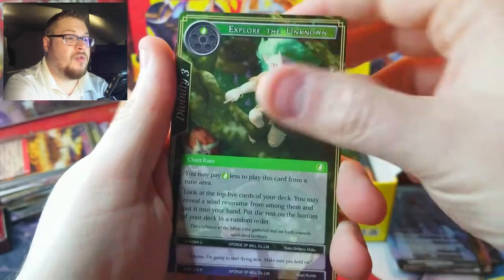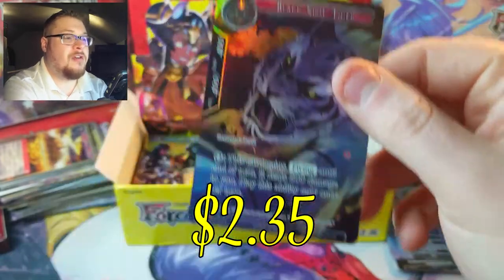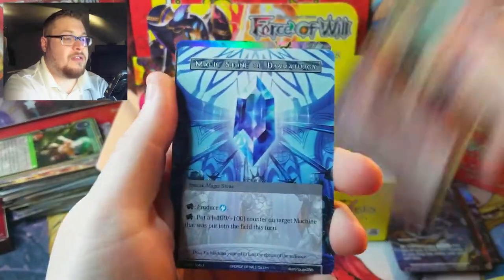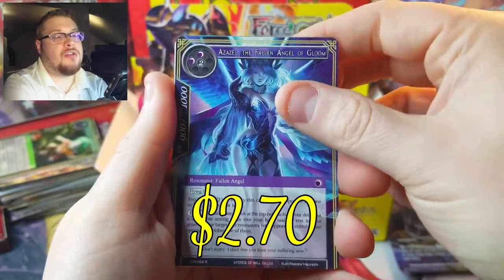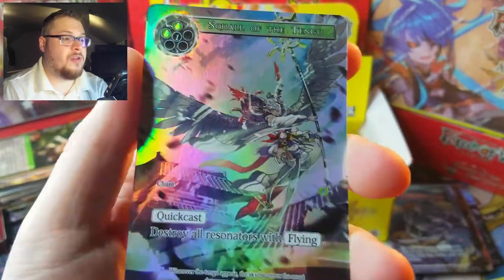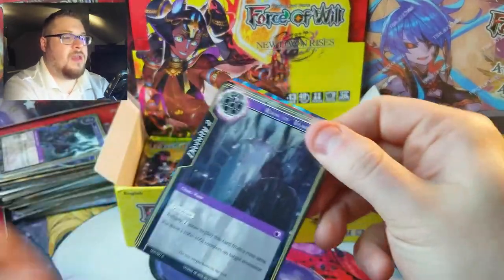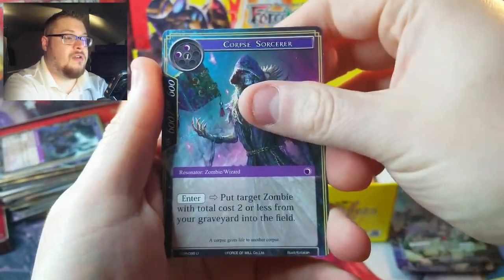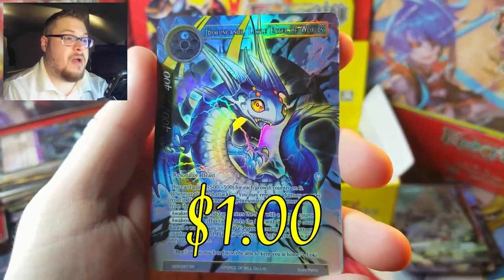Explosion Wizard, Explore the Unknown, Black Spot Tiger is our rare and also our foil rare. Where are you hiding these cards? Magic Stone, Minister of Grief is our uncommon, Al Fallen Angel of Gloom as well, and then we've got a rare Squall of the Tengu — very cool looking card actually. 'Destroy all resonators with flying' — dope. Let's keep it going.